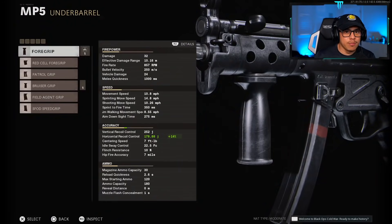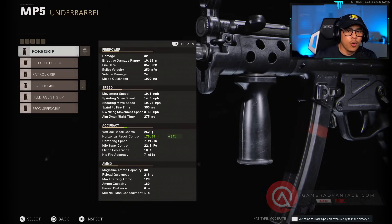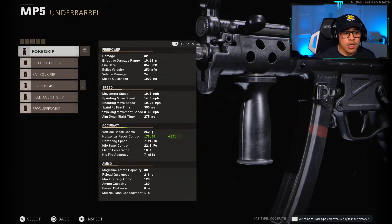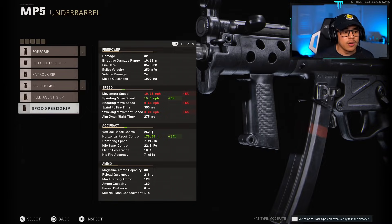Before the patch came out, the sprinting move speed for all SMGs — with the exception of the AK74u — was 10.8 miles per hour. They actually increased that base sprinting move speed to 14.8 miles per hour. The one grip people were most upset about was the speed grip: before Season 3 it gave plus 10% sprinting move speed, and now they've cut that down to only three percent.